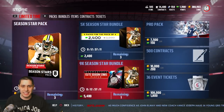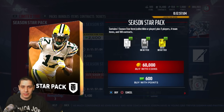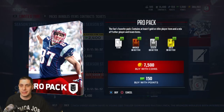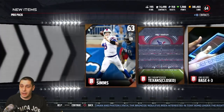Season Stars packs are probably not the move — you get one season star item, four team items, 100 contracts, and like three gold or betters, but they're 60,000 coins. That's definitely not worth it. So let's just rip through pro packs and see if we can pull a Tony Romo — that would be freaking amazing.